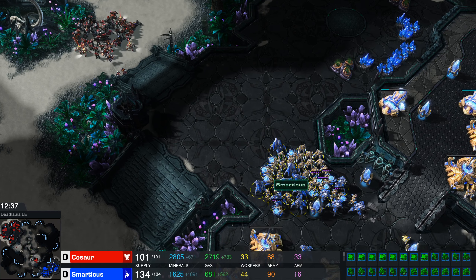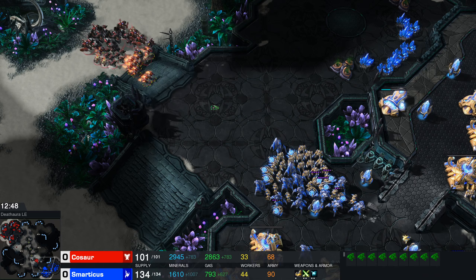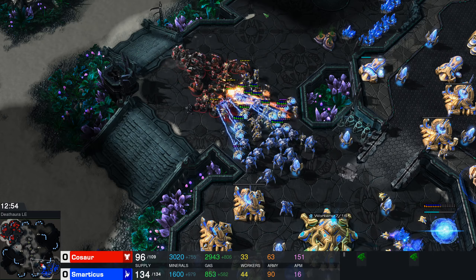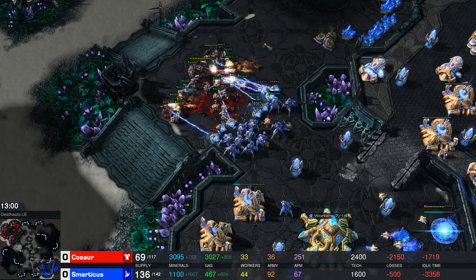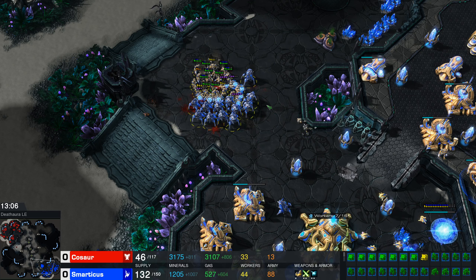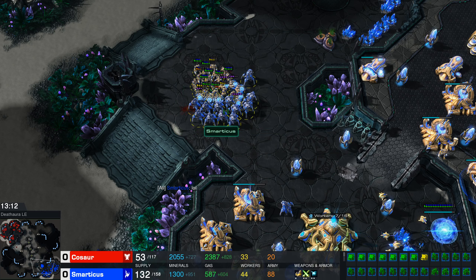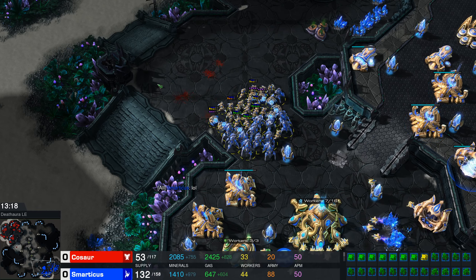If the widow mines get burrowed just before the engagement we could see all of these zealots just evaporate very quickly. These reapers are utterly worthless - the reaper is an early game fast scouting and harass unit. The widow mines haven't actually done anything at all, and as expected this Protoss army has just crushed the Terran army - it's a bigger army with better upgrades.